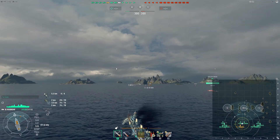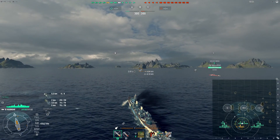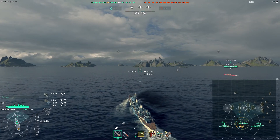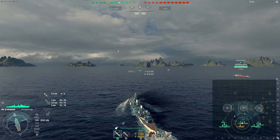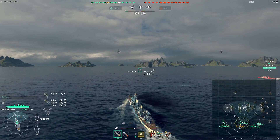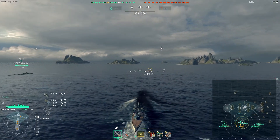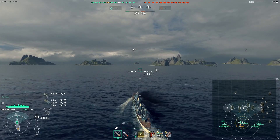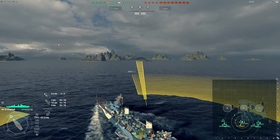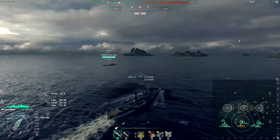Hello everyone, this is Akai and welcome back to some more World of Warships. Today I'm showing off a new ship I got. I actually got this ship when I opened a Christmas container. This is the tier 6 Pan-Asian cruiser, the Huanghe, and she's actually kind of not a bad ship.